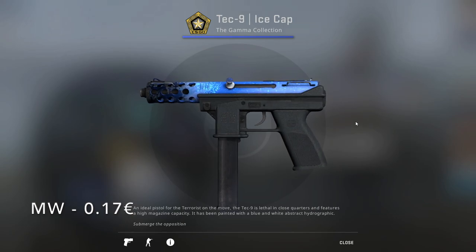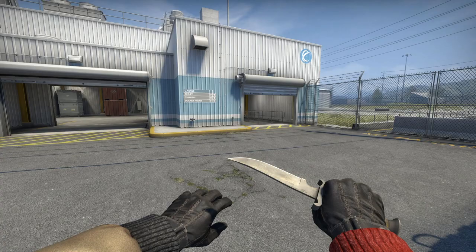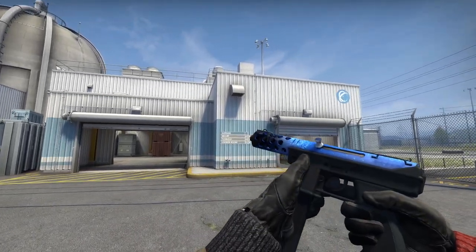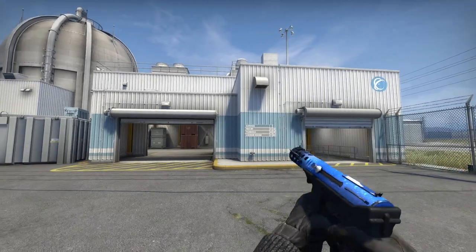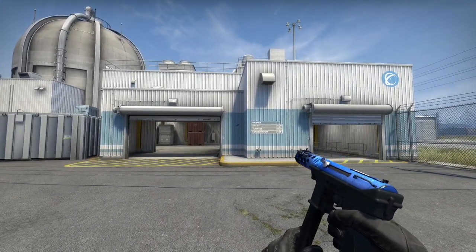If you use the Tec-9, my recommendation would be the Ice Cap from the Gamma Collection in Minimal Wear, going for 17 cents. It's a blue, frosty-looking skin — obviously from the name — and it's pattern-based. So if you'd like a bit more white, then you can choose a pattern that has a bit more white. It's up to your preference.